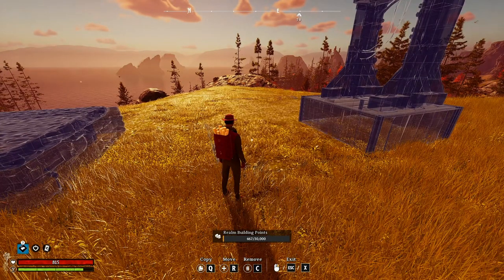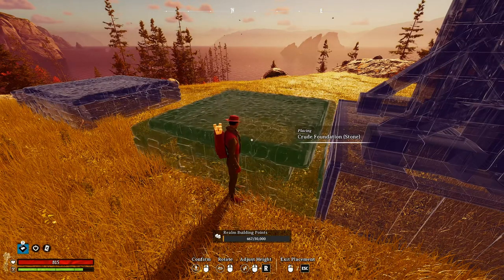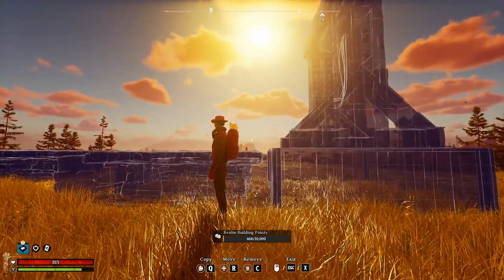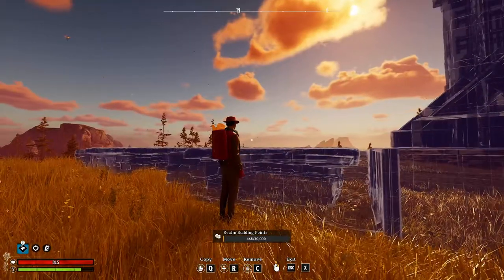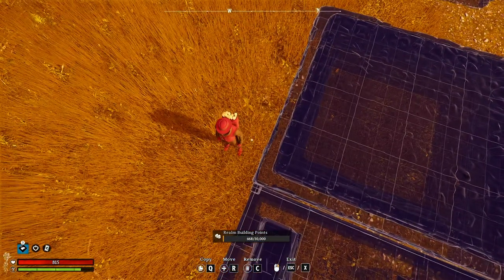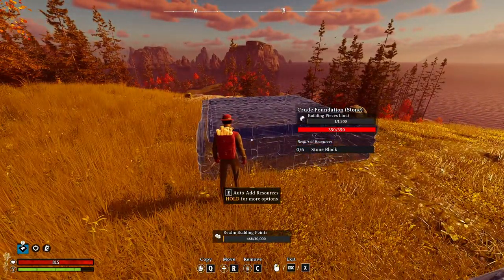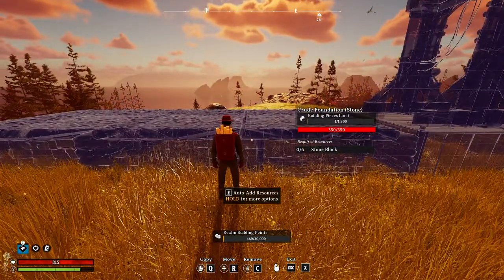You'd think deleting the center would make it two different buildings, but it's not — it's still showing as 2 out of 1500. But if we delete this and then place a new one right at the corner — it might take a couple tries — that's pretty well lined up. Look at the building pieces limit: it's 1 out of 1500, and this one is also 1 out of 1500. This means you can build a much larger building beyond the 1500 pieces limit.